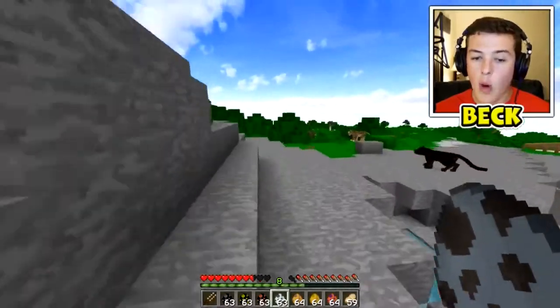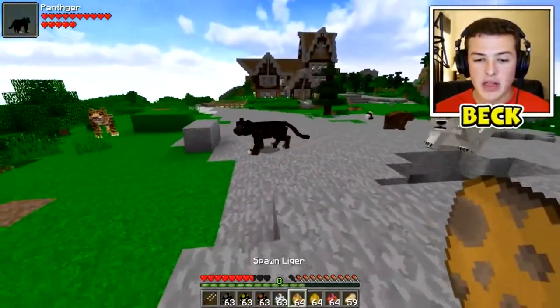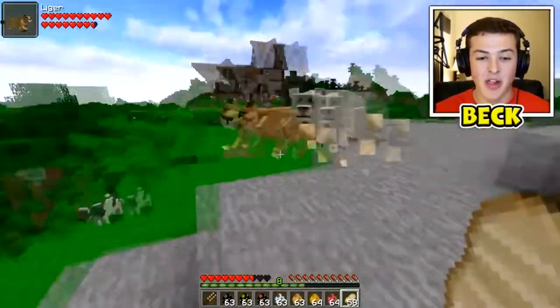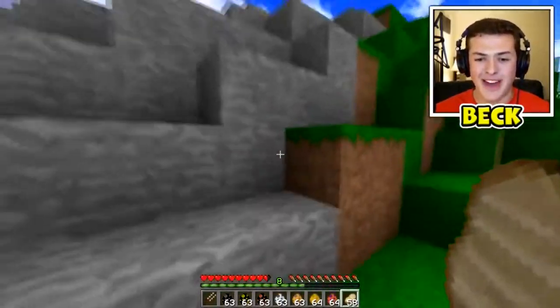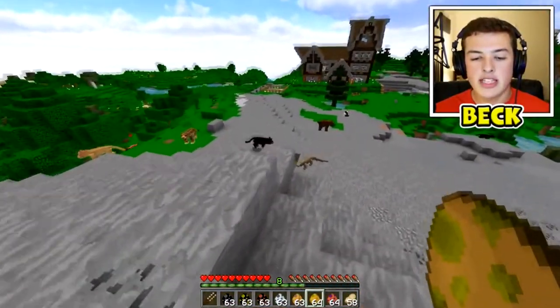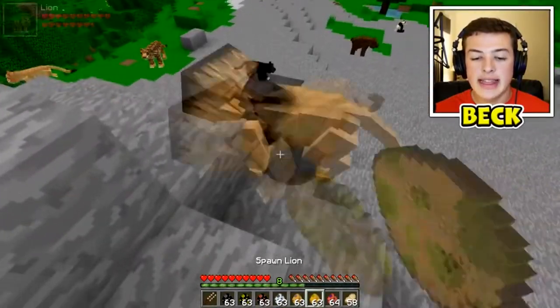Why aren't any of these things fighting? I feel like in real life all these things would fight. There's a liger - the polar bear doesn't seem friendly and the liger's after me. Holy crap, I'm getting out of here! Okay, I think I made it safely up here. Let's spawn in - what is this, a lion?